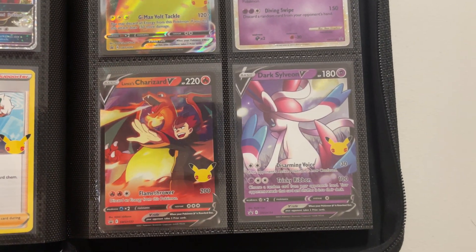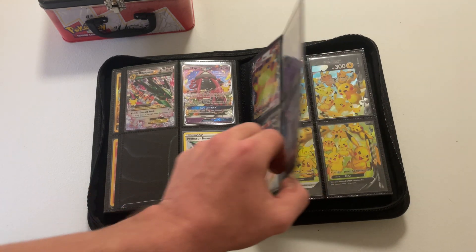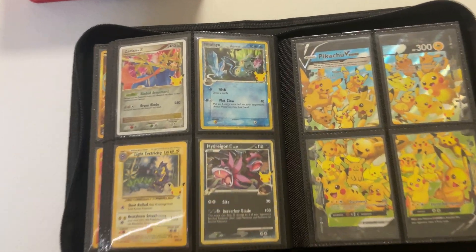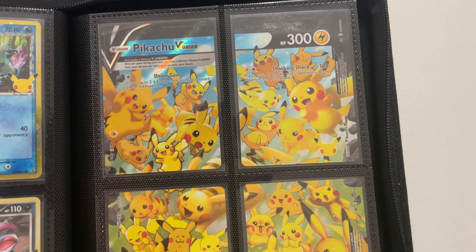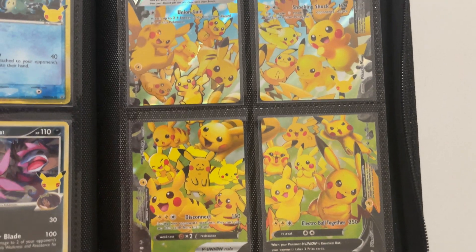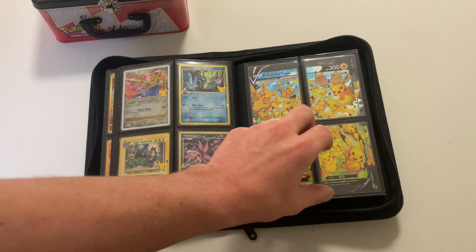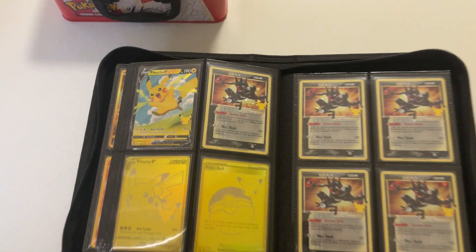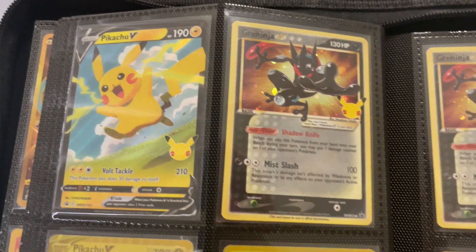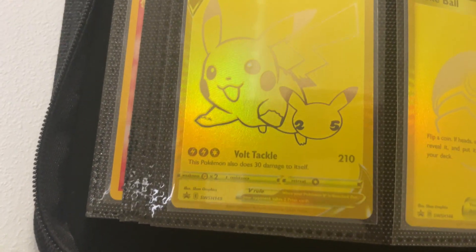Some cool looking cards — Lance's Charizard is one of my favourites. How nice do the Pikachu V Union cards look in the four-card binder page? I like it. We also have the Greninja that came out of the ETBs, and a couple of the gold cards that came out of the UPCs. How cool do they look?